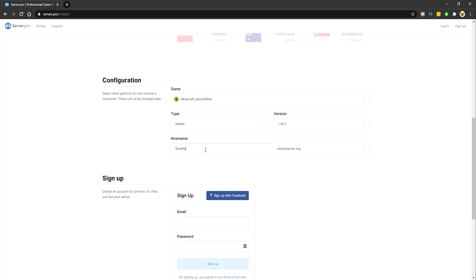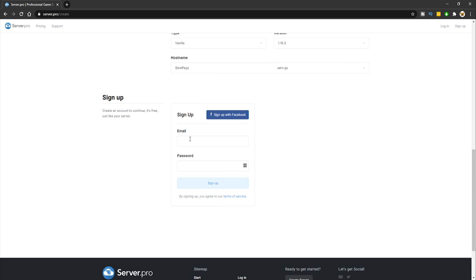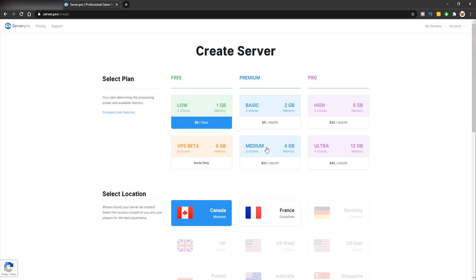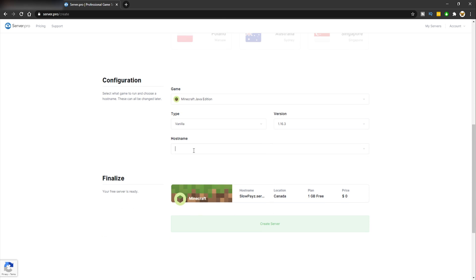For your host name — this is your IP for your Minecraft server — I'll put Slow Pace. You can also choose the end part of your server address. If you don't have an account, make sure you sign up or log in. Once you've done that, click sign up. You'll need to activate your account by going to your Gmail or Outlook and confirming the email they send you.